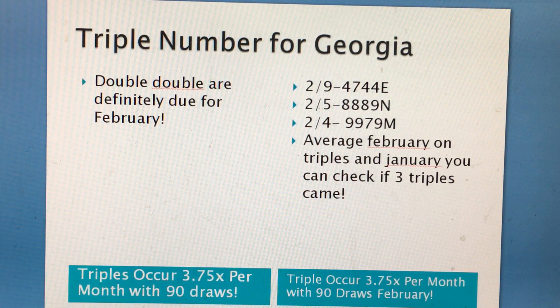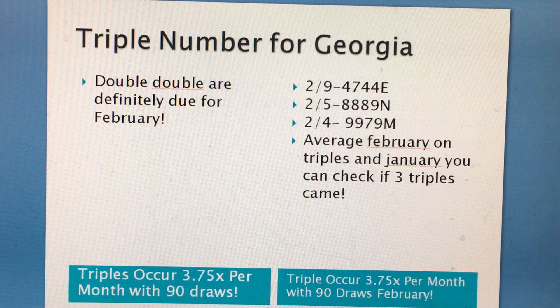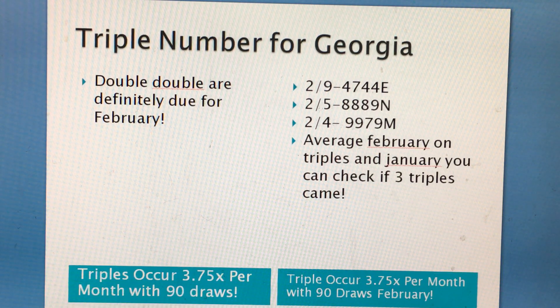For any other draws that have triples: an average of 30 draws will average 1 triple; an average of 60 draws will have an average of 2 to 3 triples. It's 1.25 triples per 30 draws — just divide that by 3. Before we get to that, let's show you the FCC chart for Pick 4 that was created.